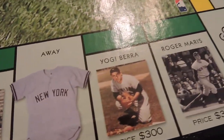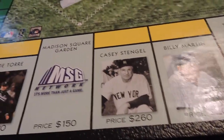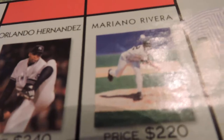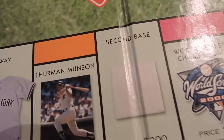Number two is Jeter. There's Lou Gehrig, and it's not DiMaggio — it's Maris, Tori, and Stengel. The managers are Atlantic, Ventnor, and Marvin Gardens — which is really Marvin Gardens in Margate. Third base — bases instead of railroads. Orlando Hernandez, Mariano Rivera, Bernie Williams. They take the Yankees' heritage and make it mostly current. Thurman Munson.